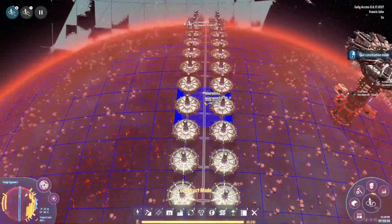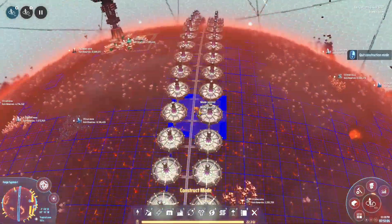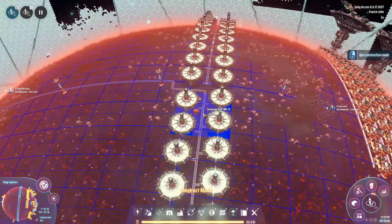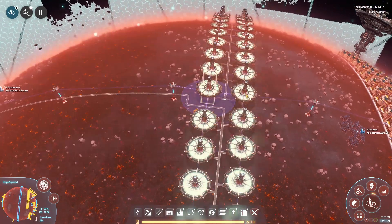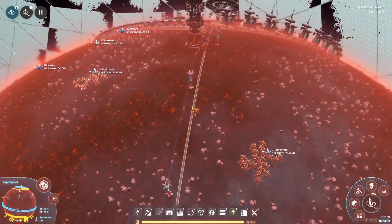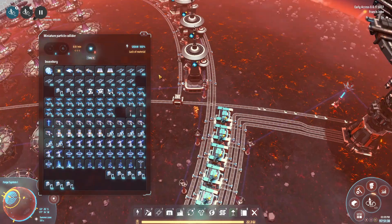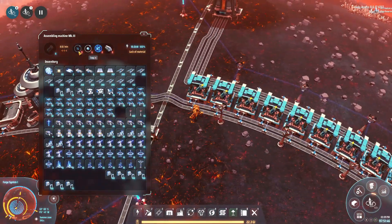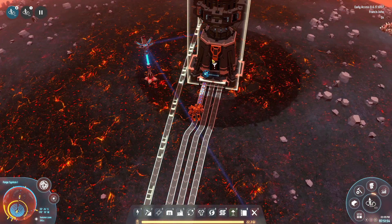Switching on 220 receivers all at once probably won't be very healthy for the power draw. The photons flow down the belt, hang a right, and go through devices that turn them into hydrogen and antimatter. To make the antimatter fuel rods we need both hydrogen and antimatter in equal parts, plus the annihilation constraint sphere and titanium alloy.